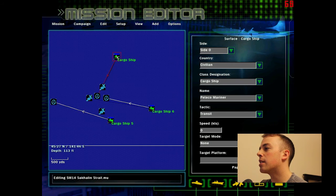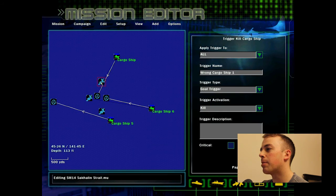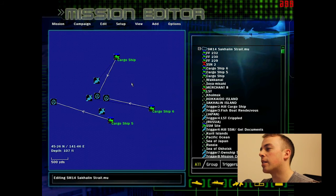Thankfully, these two ships each have distinct hull numbers as denoted by their names, so I can figure out which one to sink. I'm going to try and clean these bugs up and release this map at some point when it's actually working so you guys can enjoy it. But for now, let's get back to the mission.